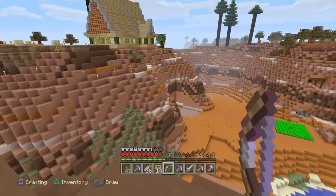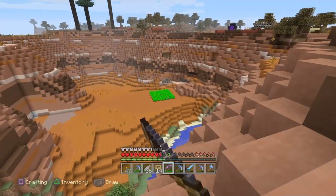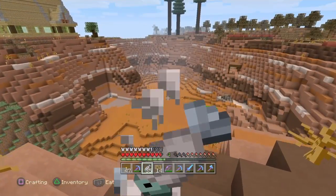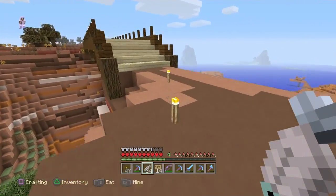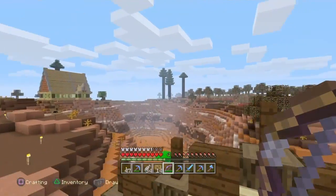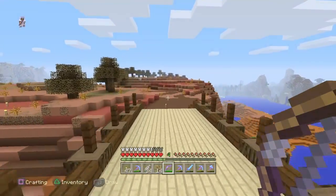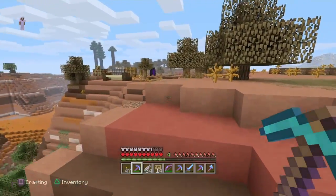Originally I wanted to put a storage silo there, and then a farm, but I haven't touched that farm since I started AFK fishing because I get all the food I need from that. But I was thinking if we have a pond on one side — we might have to move the house. The more I look at it the more I dislike it, so we might have to change that.